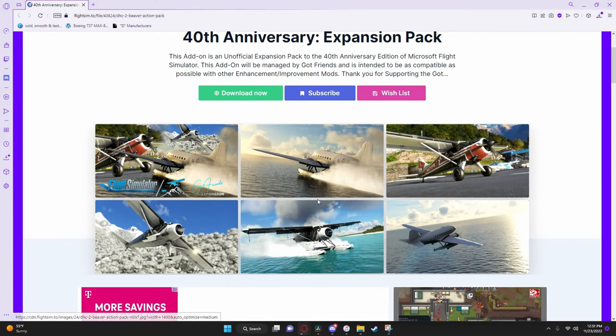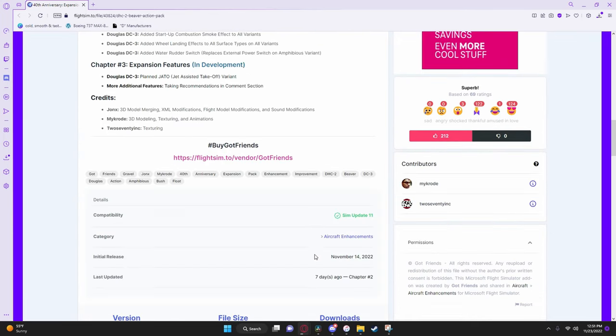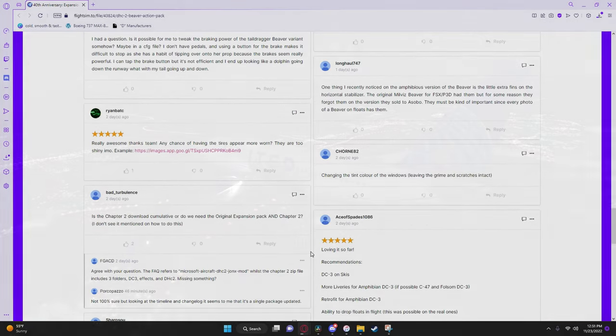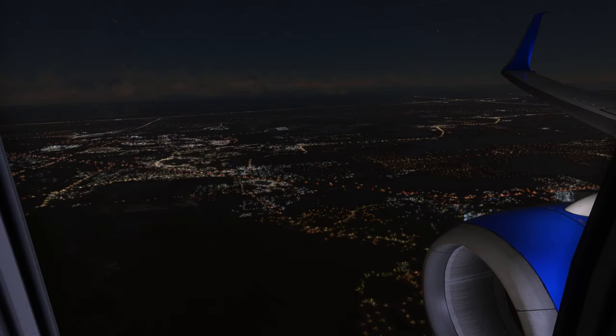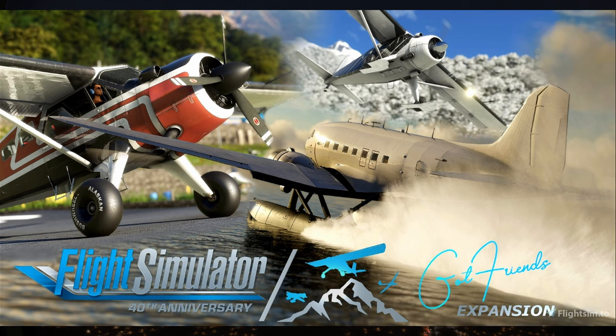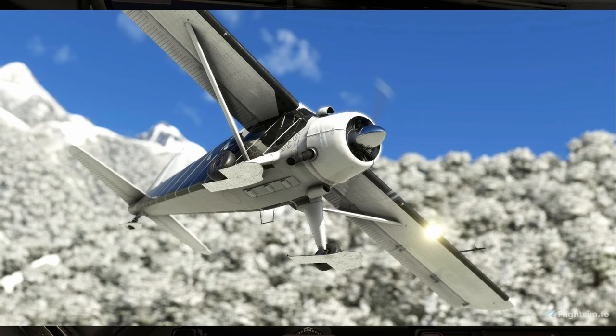The next add-on on the list is the 40th Anniversary Expansion Pack. This includes many things such as bush wheels, startup smoke, water spray, and much more to the DHC-2 Beaver, a float version, and a custom flight model for the DC-3, long and combustion smoke, and some other stuff as well. With this add-on, there's also a lot more to come in the future. Here are some photos from FlightSim.to showing the mod in action.